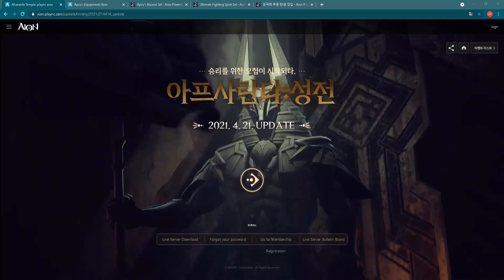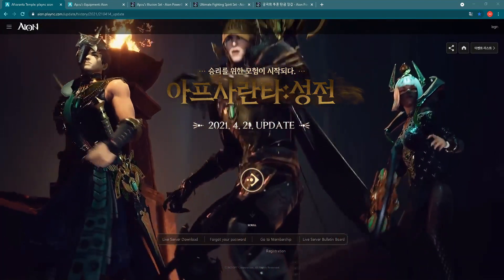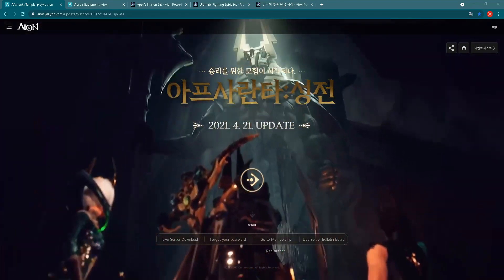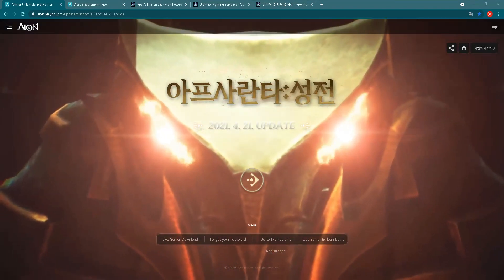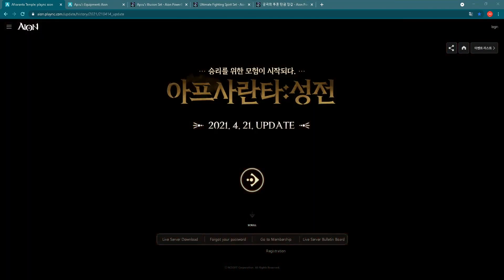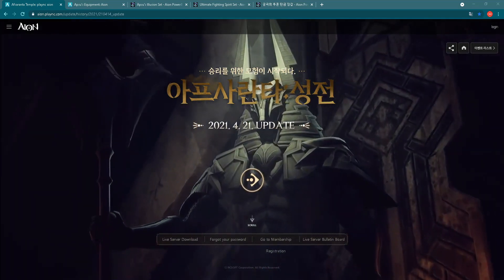Hey everyone! ION 8.0 is up in Korea and with that new update we have a new gear. In today's video I will show you stats of two new sets of gear: Apsu Illusion gear and new Ultimate Fighting Spirit gear, and also you will see how to get it.